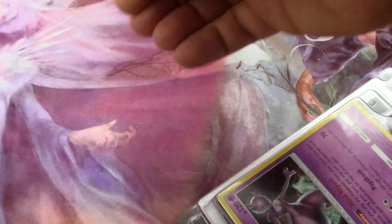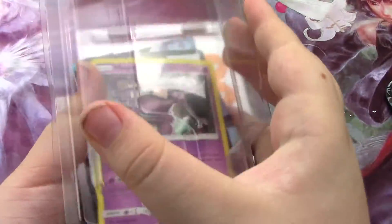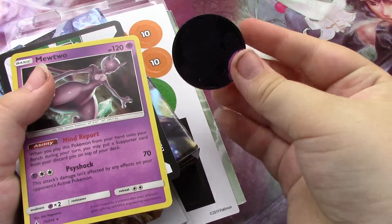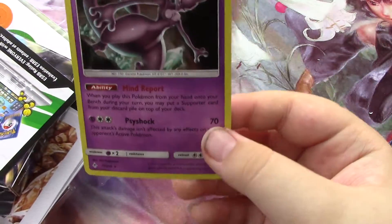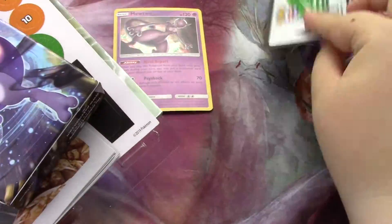I'm going to read the cards off of here. So we have a Mewtwo coin, this Mewtwo promo which is part of the deck, and this code card.